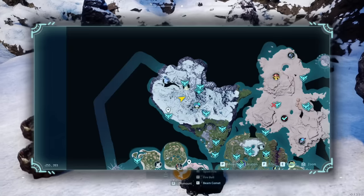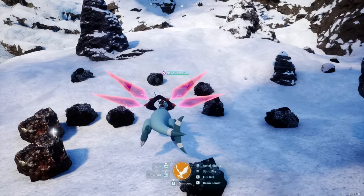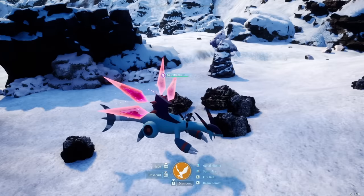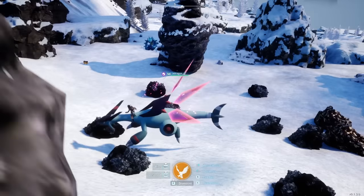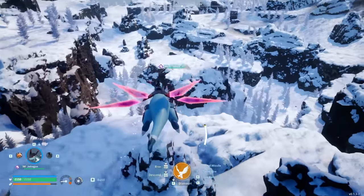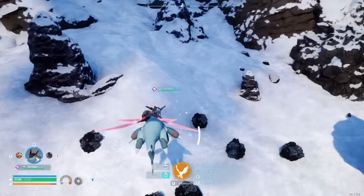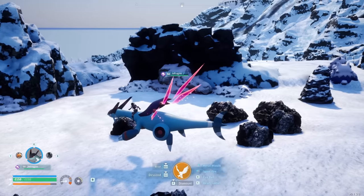Now shifting over to good spots in the snowy biome on the north of the map, there's one at negative 255 by 393. This spot has some ore and a bunch of quartz, with a good vantage point of the world around it. If you want quartz and ore at a base, this is a pretty good one.